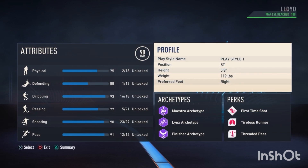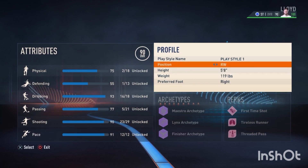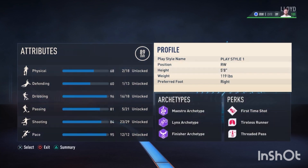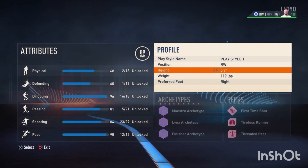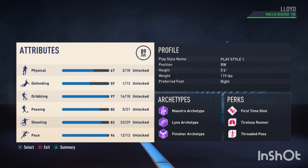It just improves your pace by so much and your dribbling by so much. As you can see, if I put it to right wing at 5'8", I have 96 dribbling and 95 pace. You could also put it to 5'6", which will give you 96 pace and 97 dribbling.